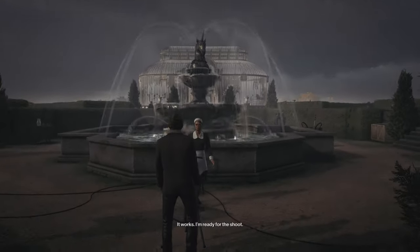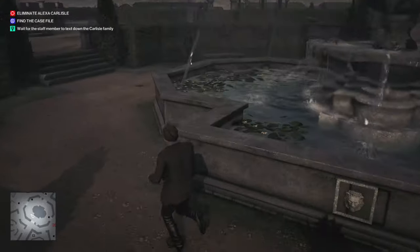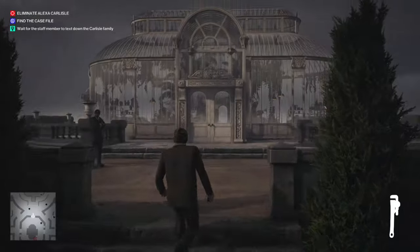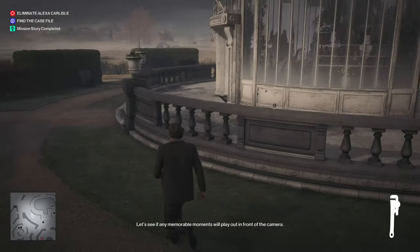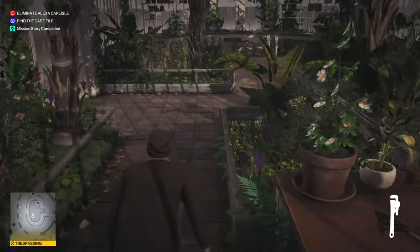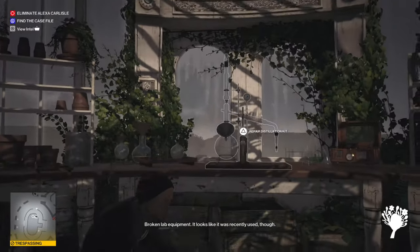So now what we're going to do is create the poison. While she's calling down the family, we're going to start making the poison — you're going to need the wrench. Madam Carlisle is on her way down for the family photo shoot. Let's see if any memorable moments will play out in front of the camera. Broken lab equipment, but looks like it was recently used.